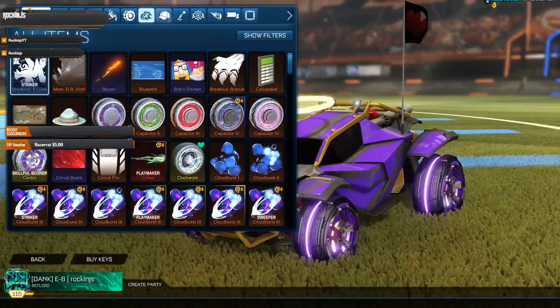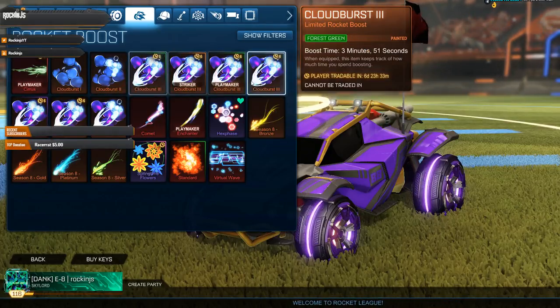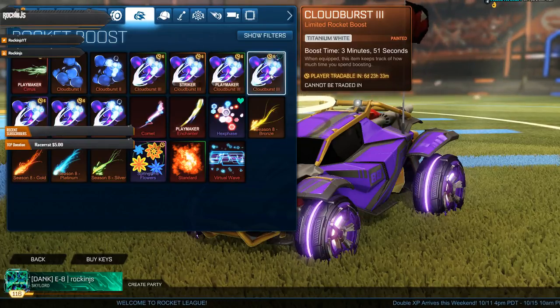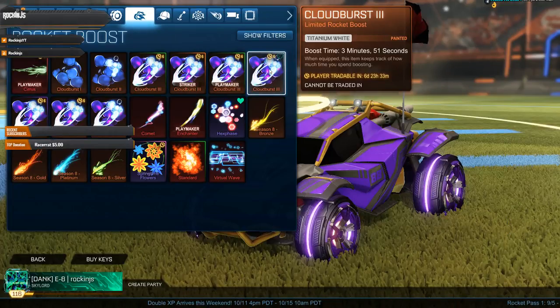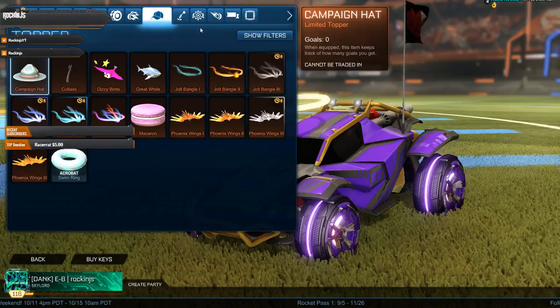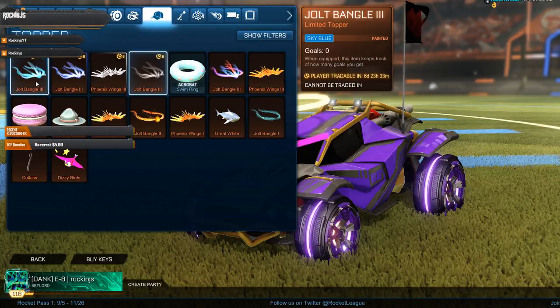We got the Cyrus boost, Forest Green Cloudburst, Orange Cloudburst, another Forest Green Cloudburst (one certified, one not), and the Titanium White Cloudburst which I'll definitely use. For my Samurai car I'm trying to use a lot of Samurai or Titanium White themed items, so that'll look pretty cool. Got the Purple Cloudburst Three as well — a good variety of items.